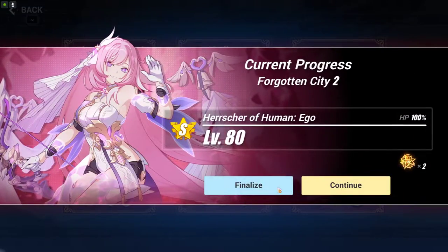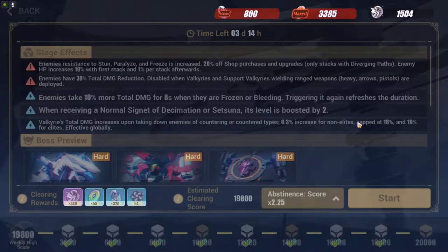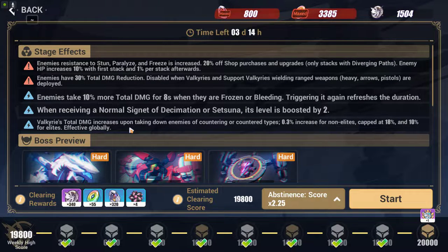In the weather, or stage effect, you can see that there is Decimation and Setsuna — whichever level is going to be boosted by two. If you have the proper signet or sigil, you will be able to get either Decimation or Setsuna at max level three. This applies only in the non-special one; in the special one you have to upgrade them manually.